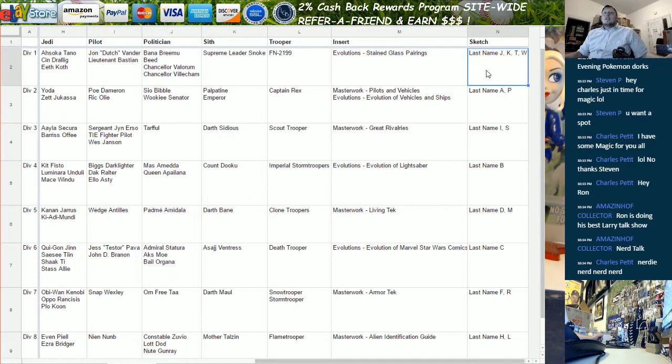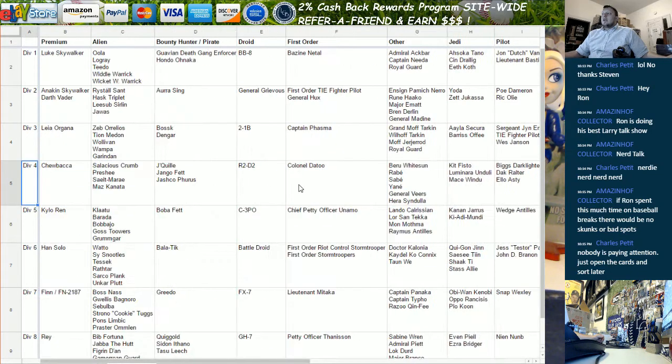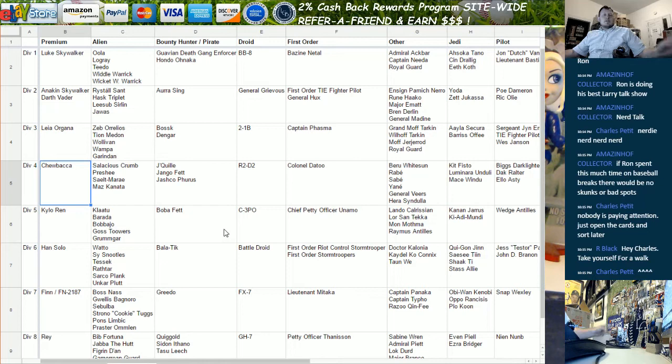You're gonna get a random division, and if you win that division when the card comes out, we're gonna see which division it goes to. Sketches are broken down by the artist's last name — the art is sometimes hard to tell which character it is, so it goes by the artist's last name. Inserts tell you which specific set you get all the insert cards from. Otherwise you get every card for the character in your list. This is a complete listing of characters for all three sets.